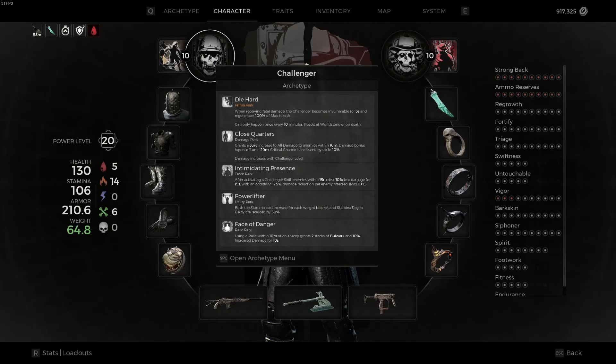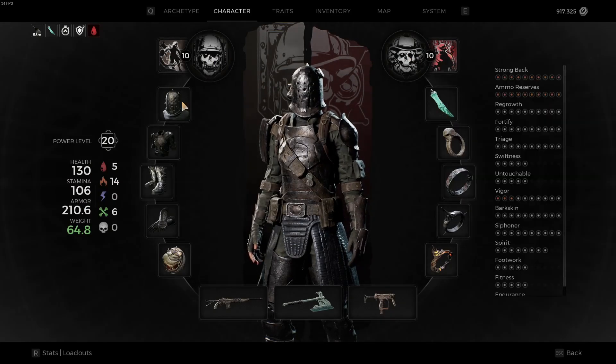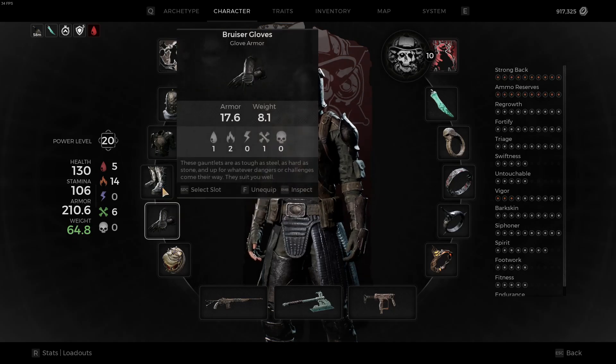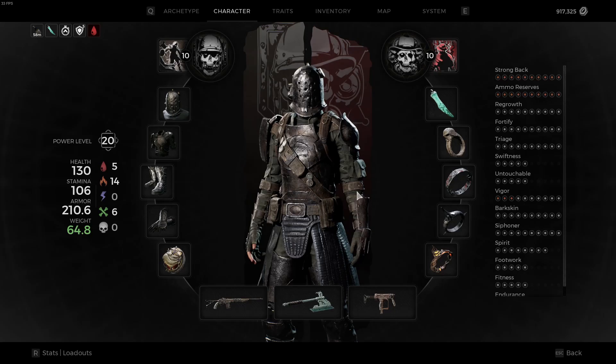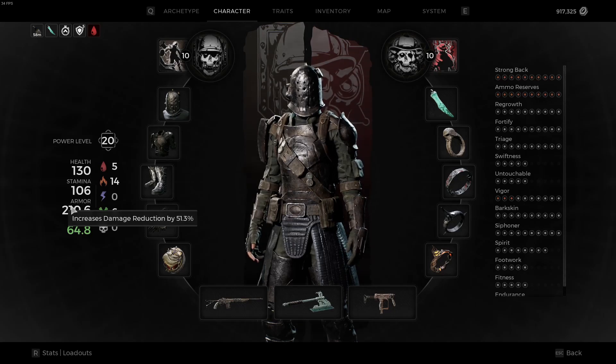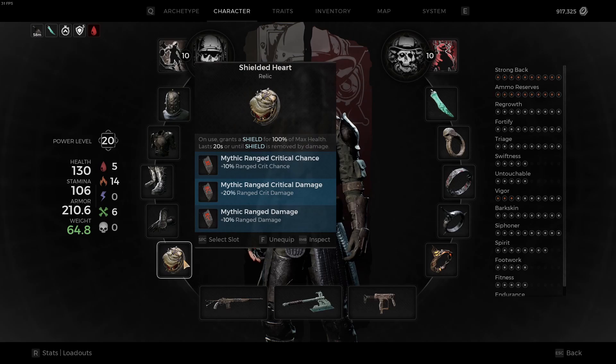We have the Challenger with Rampage, we have Gunslinger with Bullet Storm, we have the whole Bruiser set — you can wear whatever you want, I just like the way this looks. Plus we've got 51 damage reduction and we have a medium roll. We're rocking the Shielded Heart which gives us 100% max health and shield for 20 seconds.